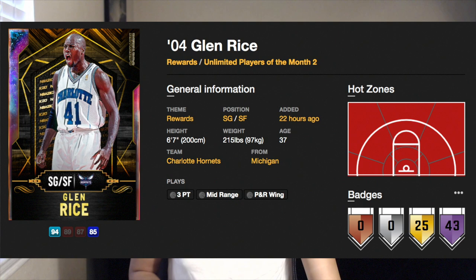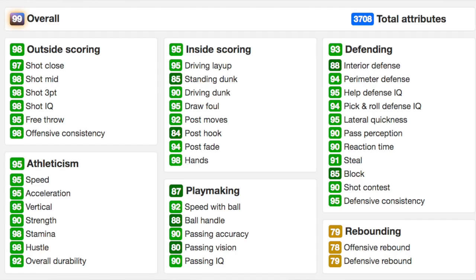Now when it comes to this Opal Glenn Rice card, take a look at his hotspots — he has hotspots from literally everywhere on the court, which is a massive W. Take a look at his shooting: 98 mid-range, 98 three-pointer, 95 free throw. That shooting right there is great. When it comes to inside scoring, it looks pretty solid as well.